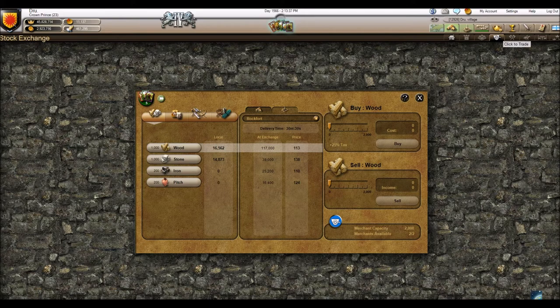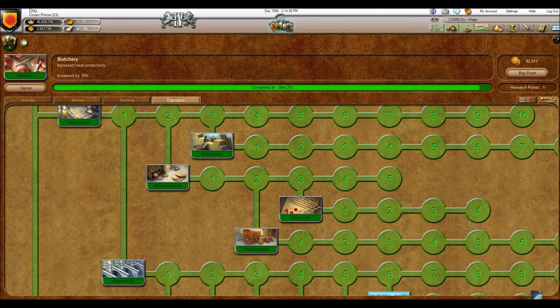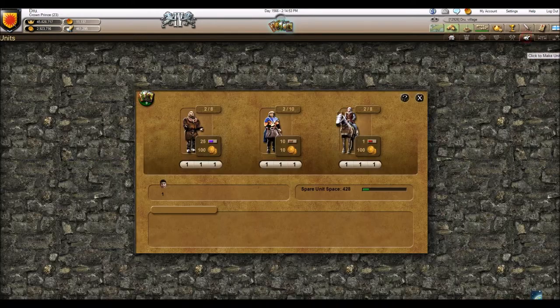From there you can click over to the trading icon. If you don't have any merchants, you'd need to click the scouting icon and buy some. Now I have two markets and can have up to five merchants per market, which is 10. This is based on your research — under the Education tab it's called Merchant Guilds, and for each level you can have more merchants per guild, up to a max research level of five.